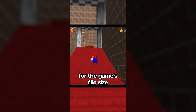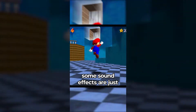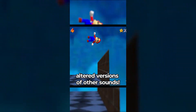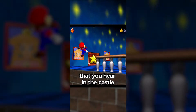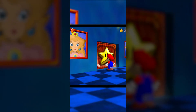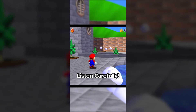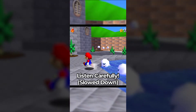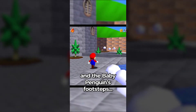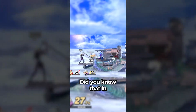Did you know that in Super Mario 64, in order to save space for the game's file size to fit on a Nintendo 64 cartridge, some sound effects are just altered versions of other sounds? Bowser's evil laugh that you hear in the castle is actually just a slowed down version of a Boo's laugh, and the baby penguin's footsteps? They're car noises.